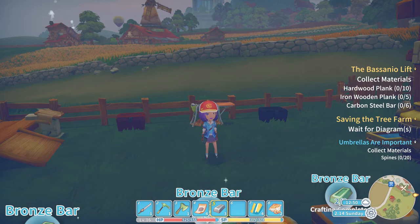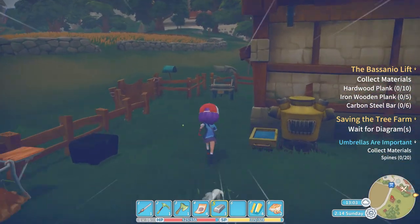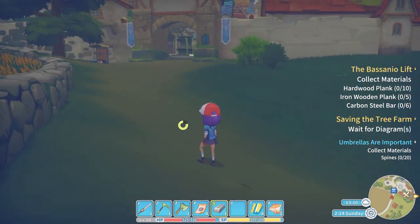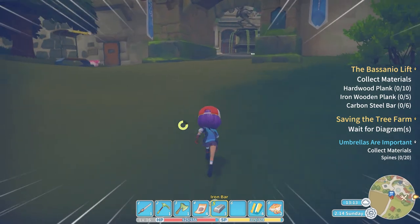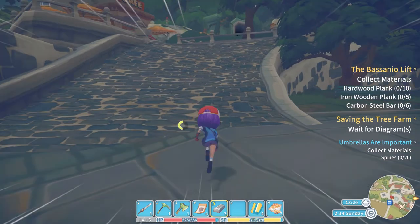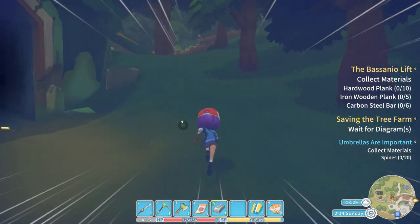We're just waiting for the diagrams for the irrigation system and then that's what we'll be working on next. In the meantime we're going to need loads and loads of data disks. I think we generally get more data disks mining in the mines than going through the hazardous ruins, though we get more money in the hazardous ruins. I'm going to go into the abandoned mines too because we get some stuff we can sell in there that's really quite lucrative.